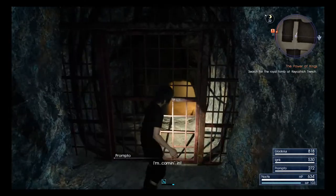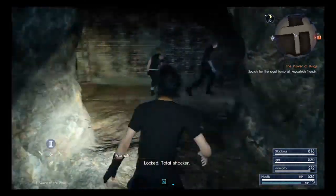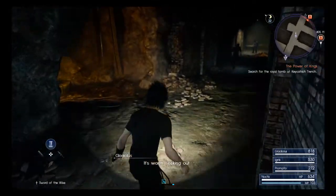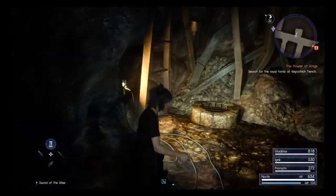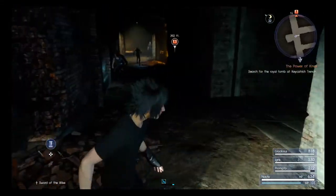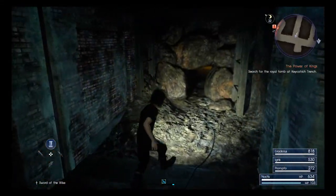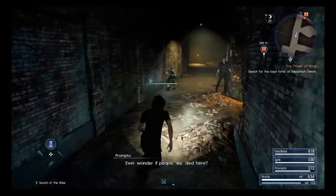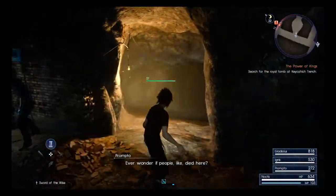Anybody home? Coming in! Locked — total shocker. Something's worth locking out is worth seeking out. The other things I really appreciate about this game are the little touches — the fact that Ignis, Prompto, and Gladiolus all have unique and individual things to say about all of these situations.